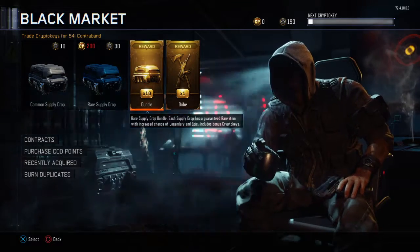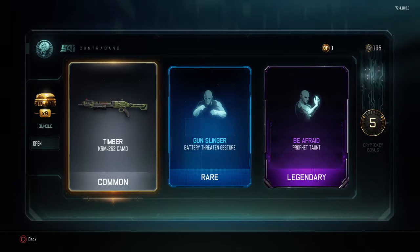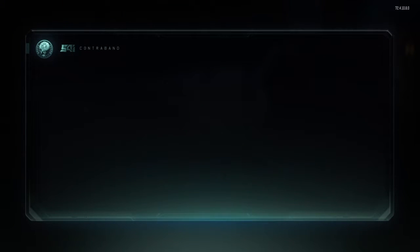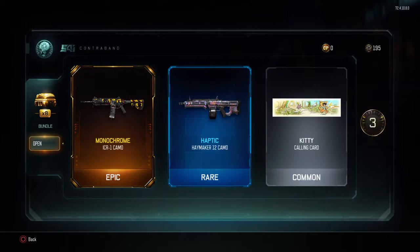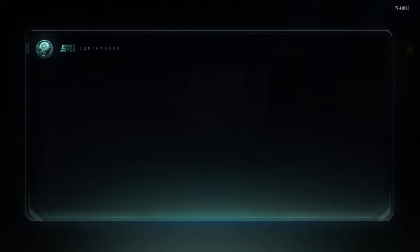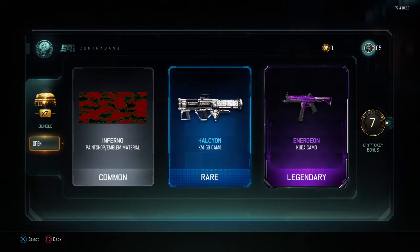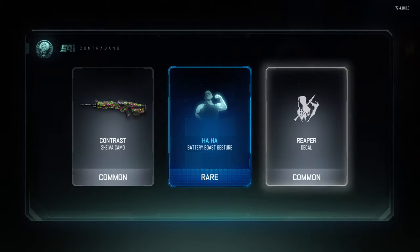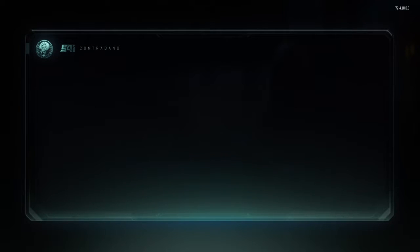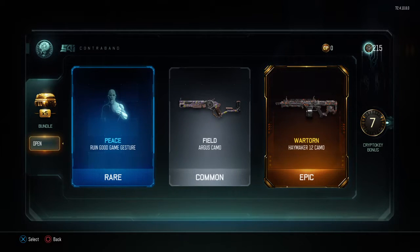I'm just going to open them all and see what good stuff I can get. Let's go. Yeah, I got some stuff. I like that haptic camo — haptic is really crazy. I was going for SVG or maybe a Locust, that'd be sick. Energon though, I don't like Energon, it's just purple, doesn't make any sense. So far getting not much, hopefully I'll have enough duplicates to burn and get a shitload of crypto keys.